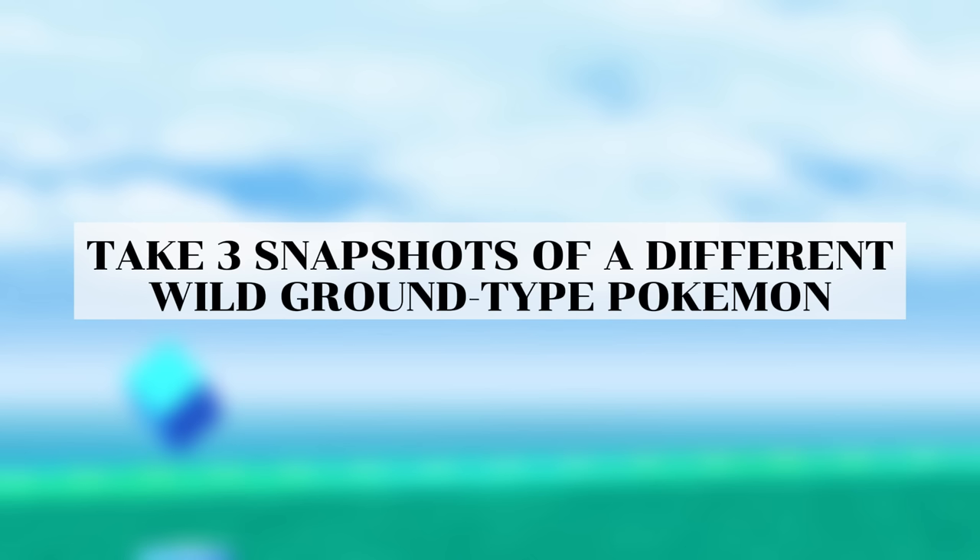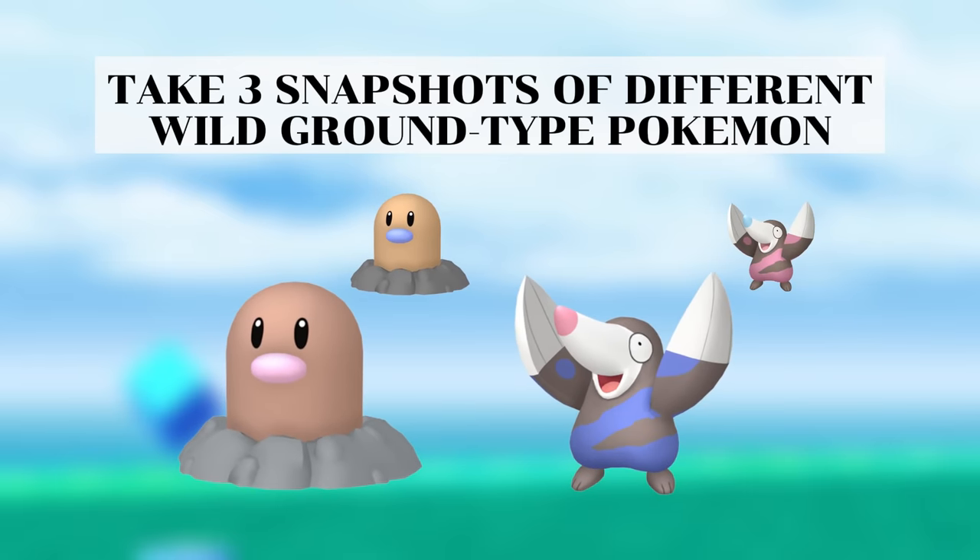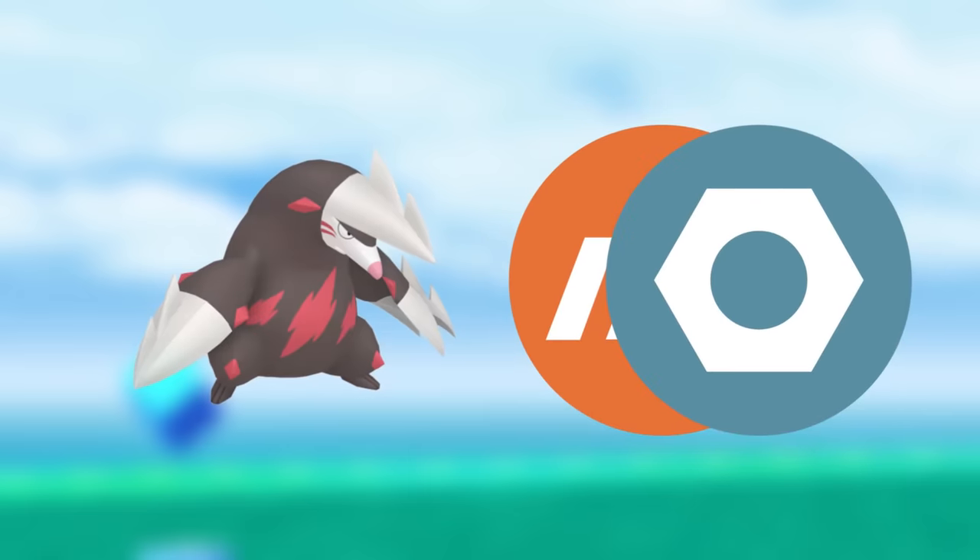The task requiring you to take three snapshots of different wild ground type Pokemon is definitely beneficial because you can get Drilbur from it, and Excadrill is a decent ground and steel type attacker.